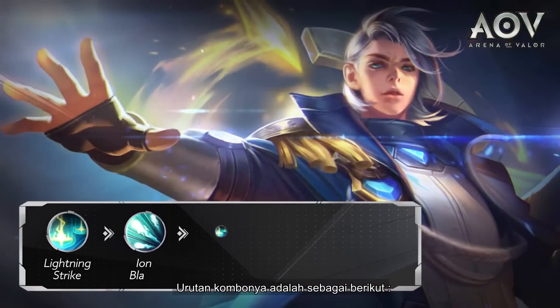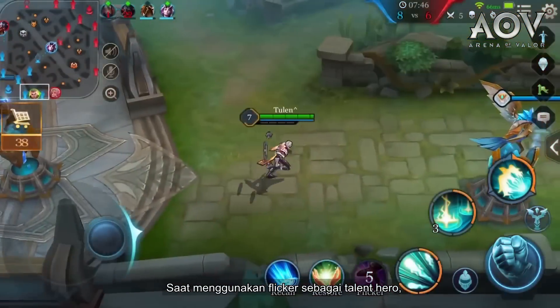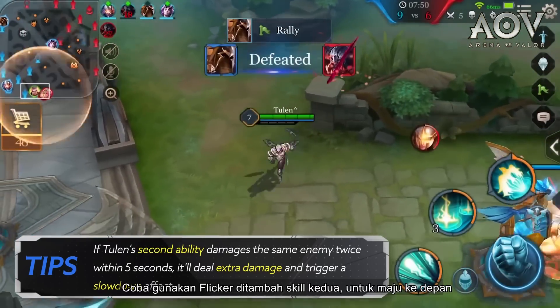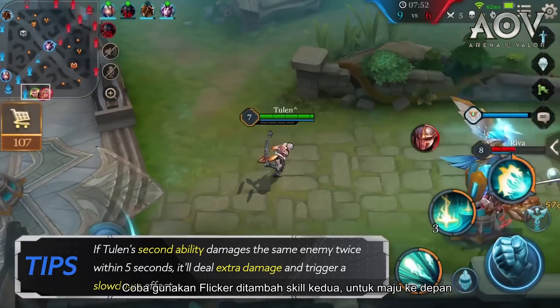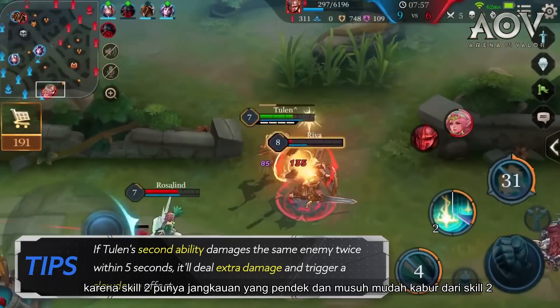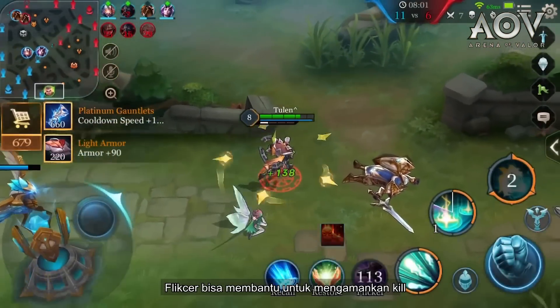Combo sequence is as follows: Second ability, First ability, Second ability to trigger passive, then Ultimate. When Flicker is set as your hero talent, try using Flicker plus the second ability to charge forward instead of just the second ability alone. As the second ability has a relatively short distance and is easy to get away from, Flicker can help get in there to secure the kill.